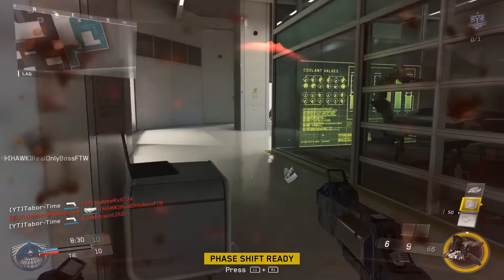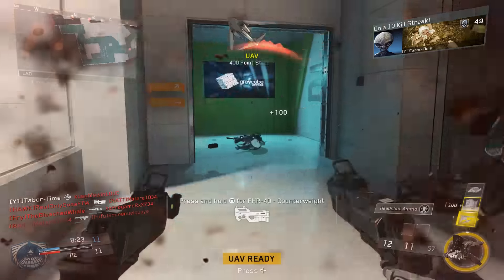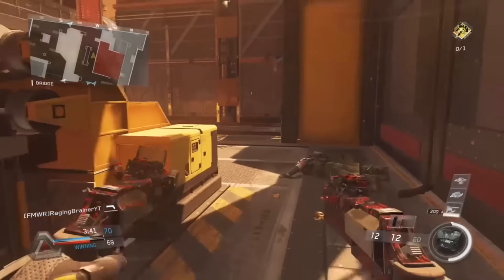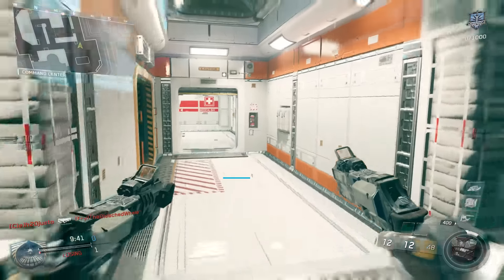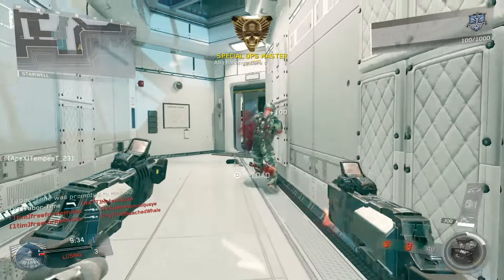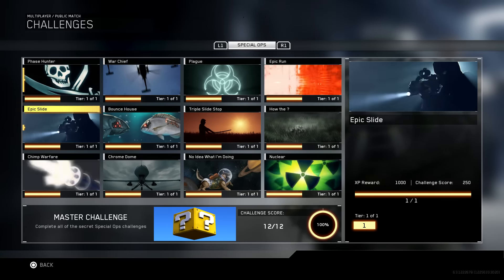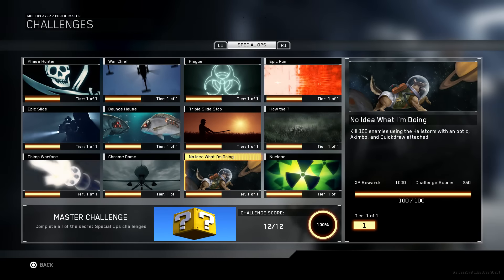And that's all there is to it. The reason this challenge was so well-hidden is because it's something no one should ever consider doing — mismatching attachments like Akimbo, Quick Draw, and an Optic sight is absurd. But that's what makes this challenge unique. It may seem like a joke, but it's actually a test to see how skilled a player you really are. If you can overcome the bizarre nature of this challenge, your overall skill may actually increase. I now have all 12 Special Ops Challenges complete, and you may have noticed the Special Ops Master notification appear. Stay tuned — my next video will be revealing the first glimpse at the Special Ops Master calling card.